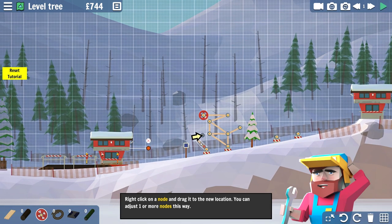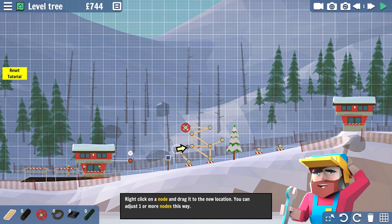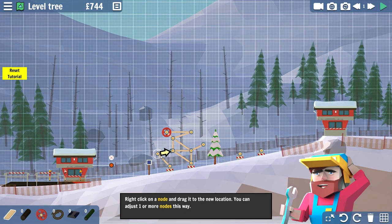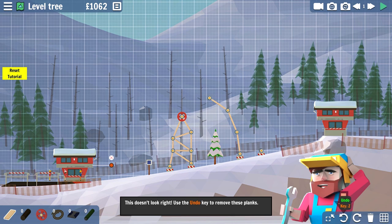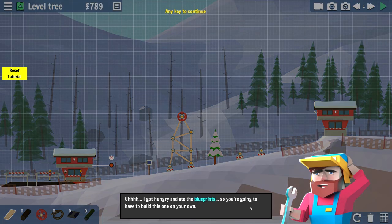Do I drag that over there? I've got to do the planky node - click on a node, right-click on a node. We can fix nodes too, okay, that's what I get for not being good at reading. We can fix nodes to save ourselves some money. There's another tree right there so that's going to have to connect kind of high. It's building at an angle - 'I got hungry and ate the blueprint so you're going to have to build this one on your own.'